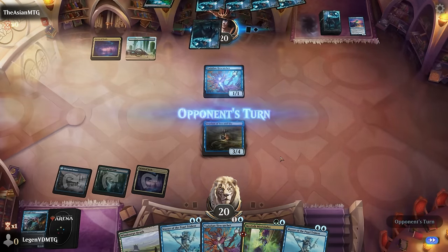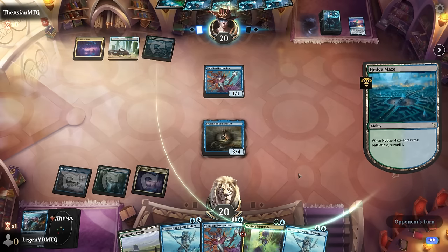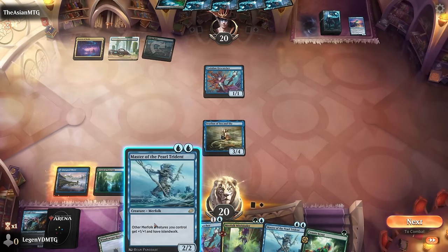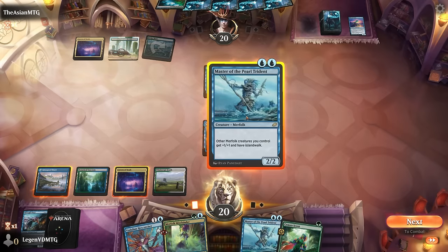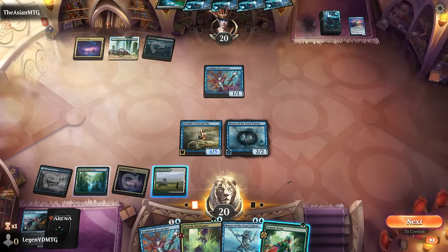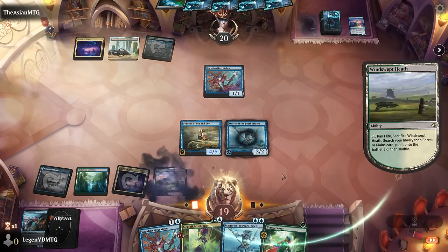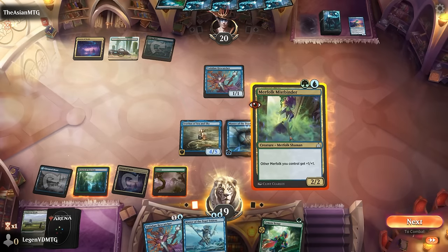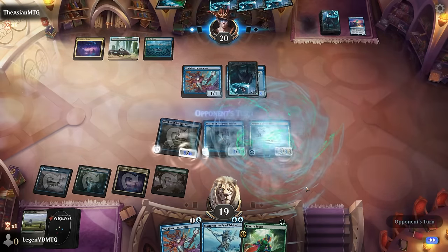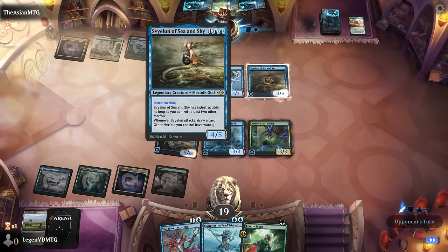We play an uncounterable three-drop so next turn we can double spell. We could have considered fetching forests — they might have their own Harbinger to turn non-basics into islands, which would cut off Mistbinder. But it's just going to be a tapped Hedge Maze, which is now an island for Master of the Pearl Trident. Master is the Merfolk we really want to resolve, so we start there. Merfolk have island walk. We play Mistbinder so we enable the ability and fetch forest for future green spells. Opponent's Trickster taps down Master in response — to be expected — but we've got a pretty nice board state.